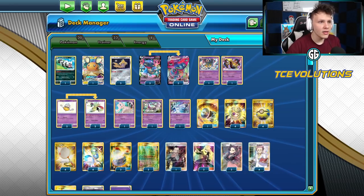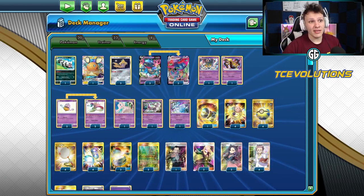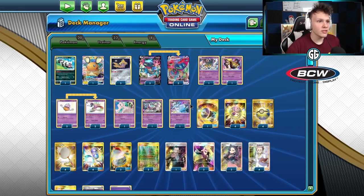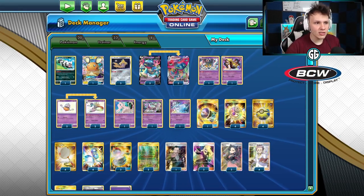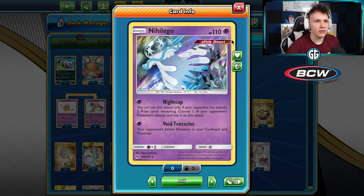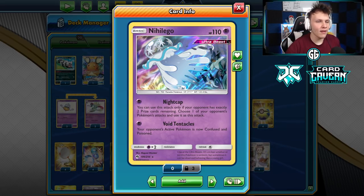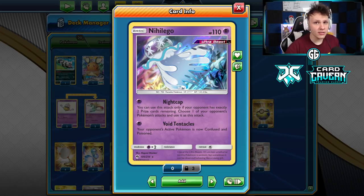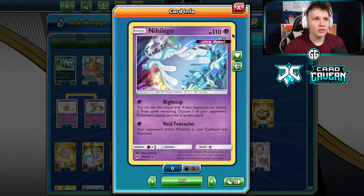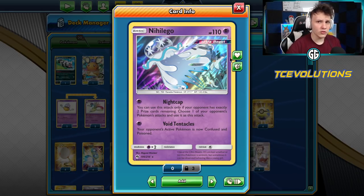Alongside Malamar, you can very easily recharge the V-Maxes after scooping one up that's been hit and then get it back in there using Max Phantom. Not a whole lot changes in this build besides that. I've been trying out Nihilego in this build and I think I'd even include it in other Dragapult builds, because it's been getting quite a bit of value — it can be good in mirror, good against Zacian, good against a lot of decks.